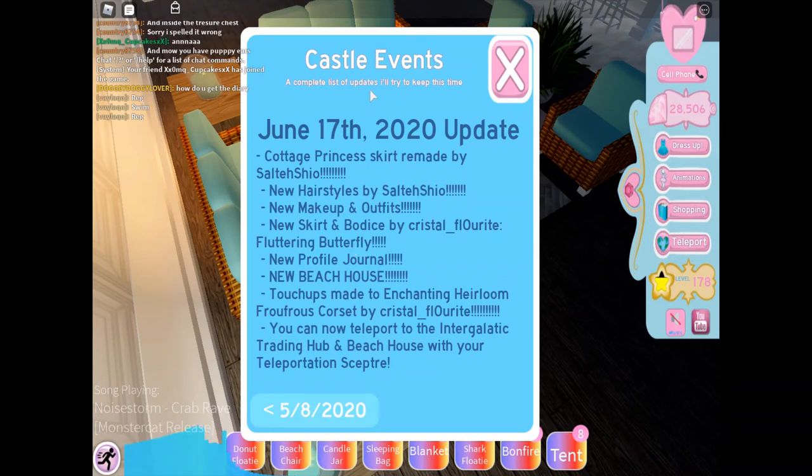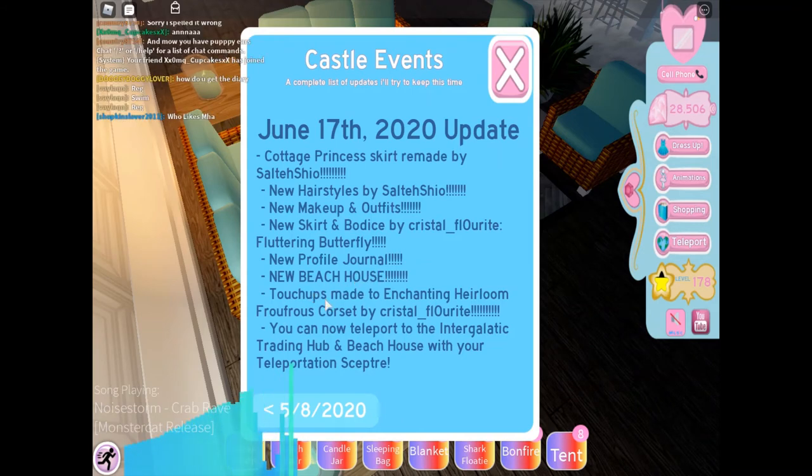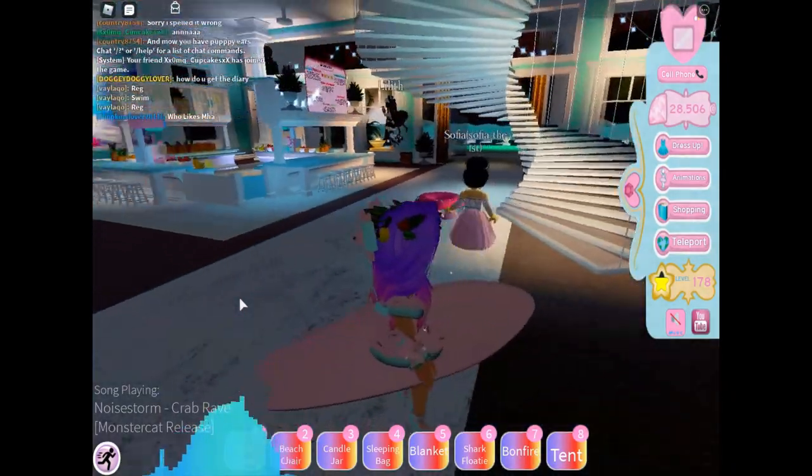It says June 17th, 2020 update: cottage princess skirt remade by Saltesio, new hairstyles by Saltesio, new makeup and outfits, new skirt and bodice by Christelle Floret, butterfly, fluttering butterfly, new profile journal, new beach house, touch-ups made to the enchanting hair room. And you can teleport to the intergalactic training hub and the beach house with your teleporting scepter. So those are the updates that happened for the summer update.